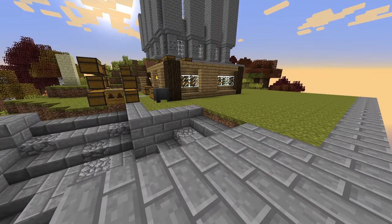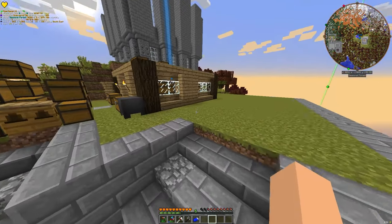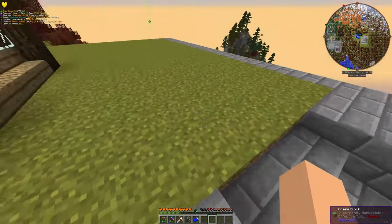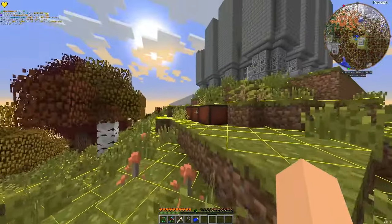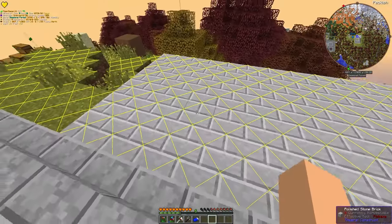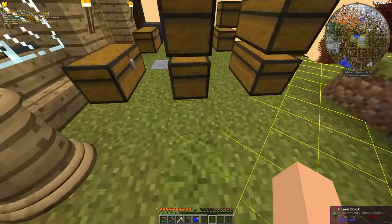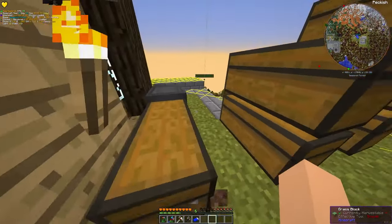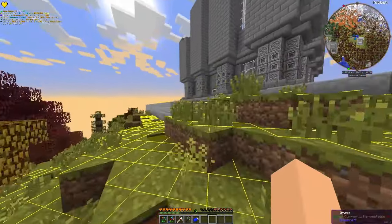I accidentally hit F8 or F7 and it's rendering all the blocks - the ground blocks. These are the blocks that mobs spawn on. That's showing where all the mobs can spawn, because you can't spawn on slabs and you can't spawn on these special type of chisel blocks.